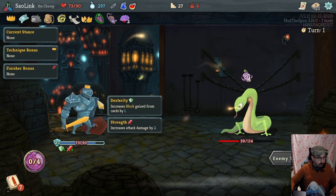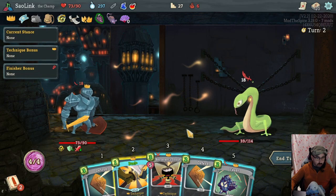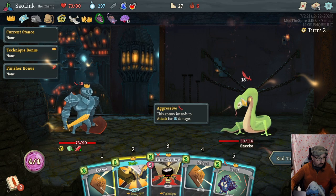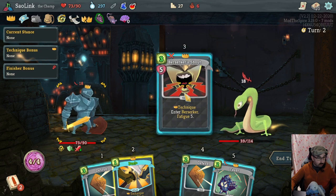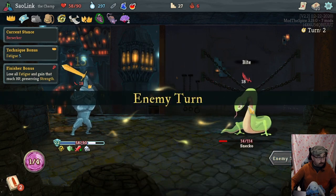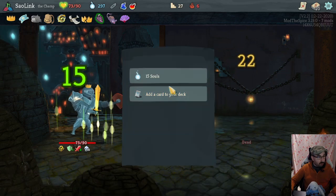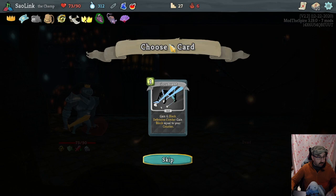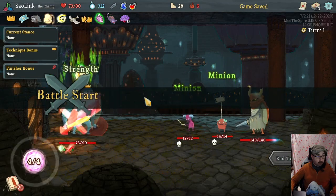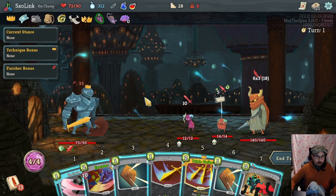We didn't — apparently we didn't have 20 fatigue. The Will is full block already and we should have an easy kill now. Circumvent — nope, not interested. These guys again with their aggressive opening. We can stance into Berserker and use a Triple Strike on the fat gremlin twice.